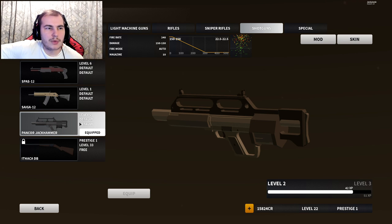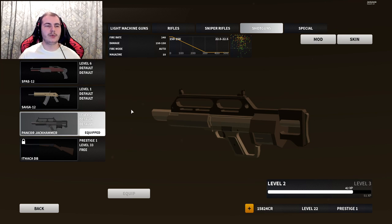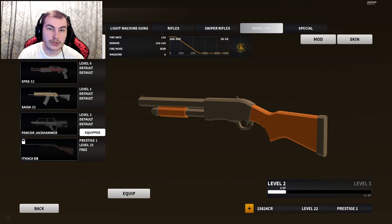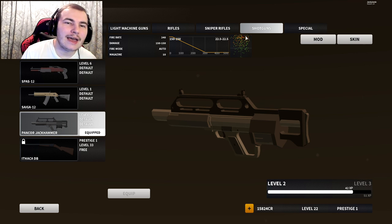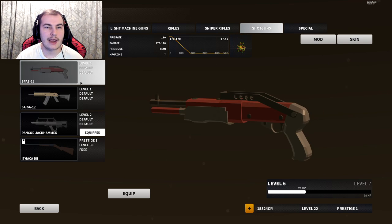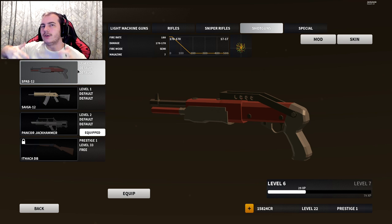The Jackhammer — I'd probably say it's one of the worst shotguns to be honest. The SPAS was probably the best but they nerfed it quite a lot and took away a lot of the headshot multiplier, so it's not that great anymore but still pretty decent. The Jackhammer is really not that great. Let me look at the spread — yeah, as you can tell, the recoil and bullet pellets are flying out to both sides of the target box.